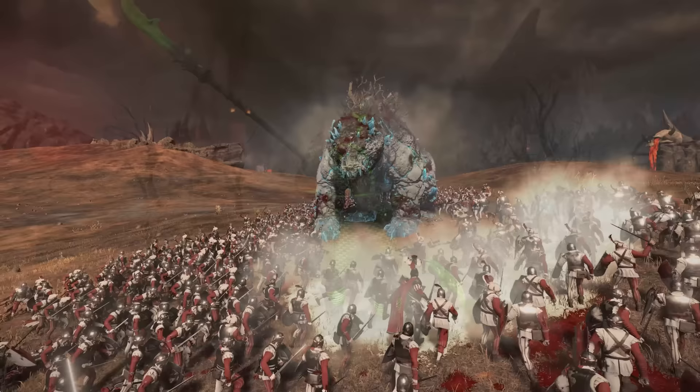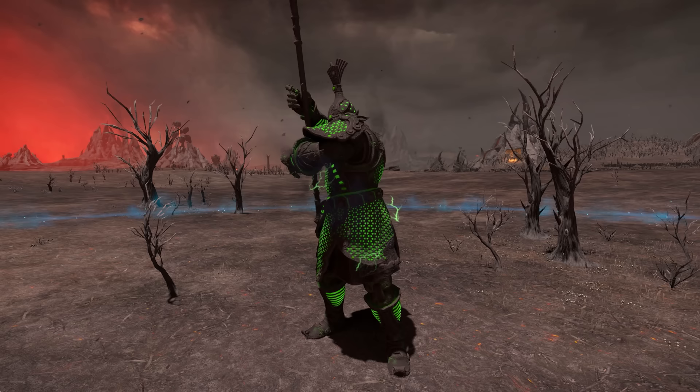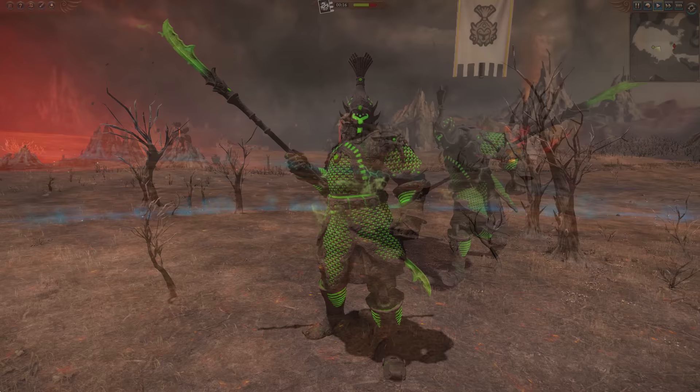Starting off with Cathay, we see the jolly green giant, the Green Guardian. Pretty much the same deal as the normal version, just slightly better stats and two unique traits.